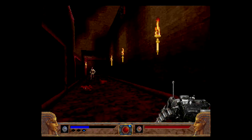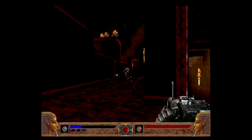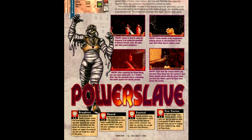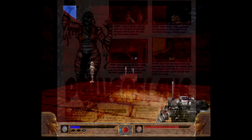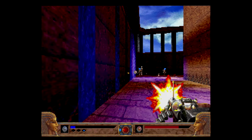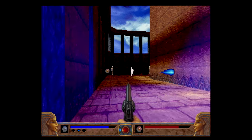If you were a Sega Saturn owner back in 1996, Lobotomy Software's Power Slave was mandatory playing. Much of the media at the time rated it as a true showpiece for the hardware. It had a 3D engine that was well beyond Doom and its clones, and also had gameplay that was more akin to Metroid than a mindless run and gun.